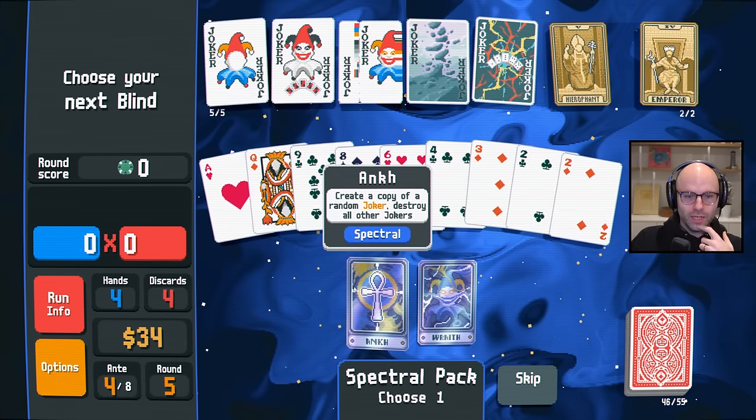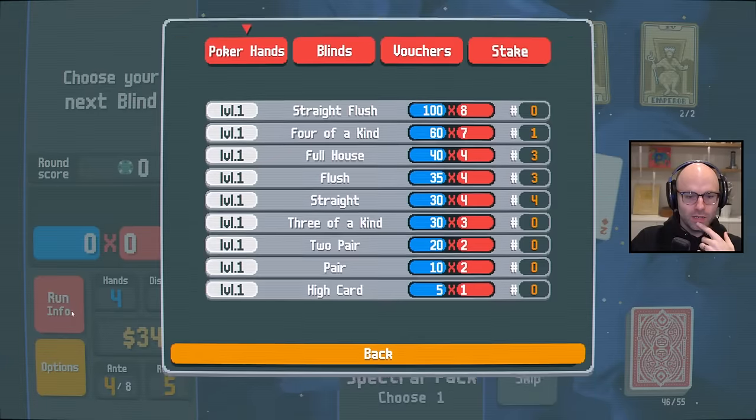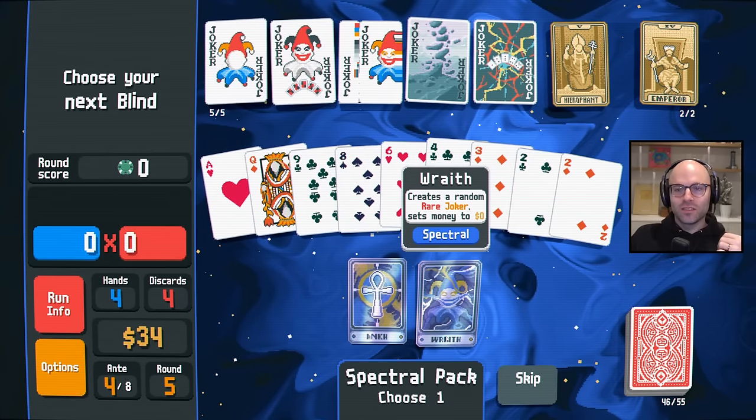Create a rare joker — set your money to zero. Create a copy of a random joker — destroy all other jokers. Literally neither is really playable. I'm just being sincere, because even this would only give us times nine molt off a straight, which is like 36 molts. We get 46 molt minimum from Mystic Summit plus misprint. So unless we're willing to pay $34 for a random rare joker, which we're not — that one stings, but I think it's the honest truth.